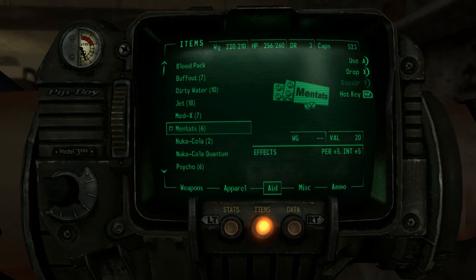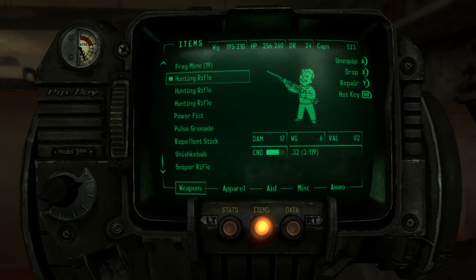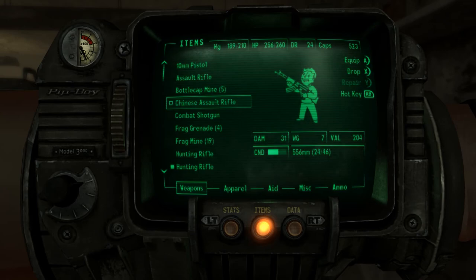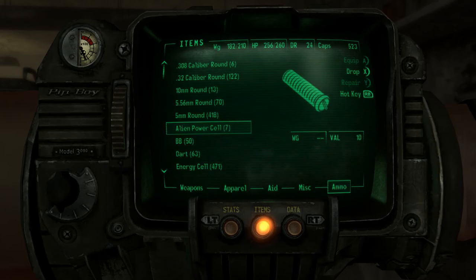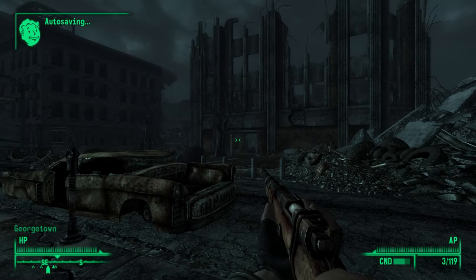Let's get unencumbered. I'll fix this armor and wear it. Do the hunting rifle. Chinese assault rifle — can't fix it. Combat shotgun — I'm just gonna drop it, I don't need it and it's keeping me encumbered. Let's go out to Georgetown.